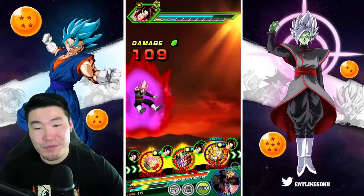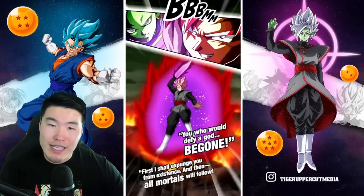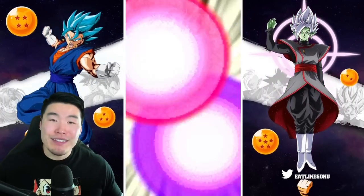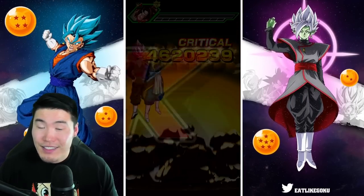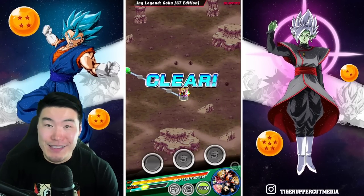Just an amazing, ridiculous EZA, guys. We're going to end off with a 14 mil super — which is actually kind of underwhelming for what we've been seeing so far — plus an additional super at 8.5 mil. 4.6 mil crit. And that's it. That is the LR Rosé and Zamasu.